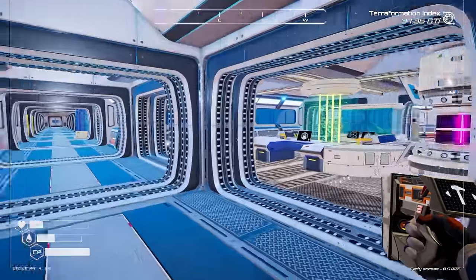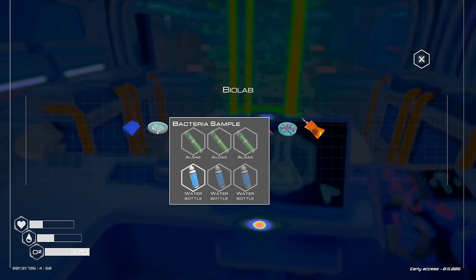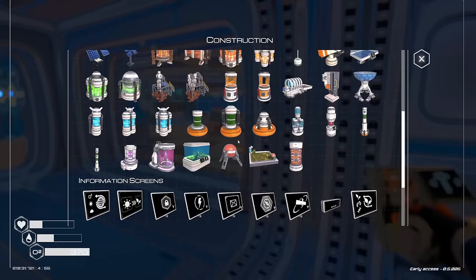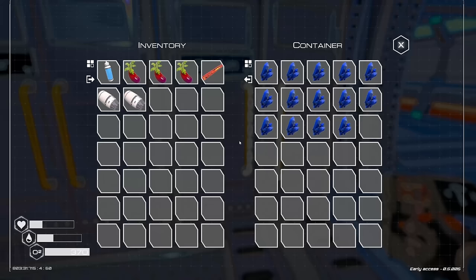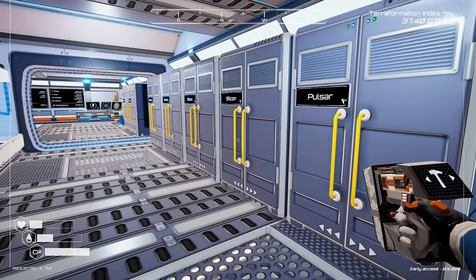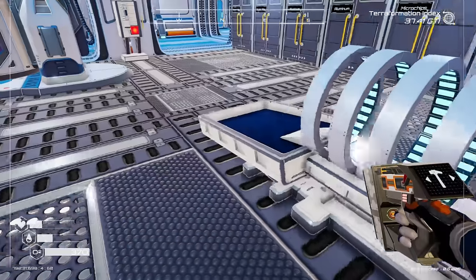For us to get our mutagen there's a few things we need. We need bacteria stable, so we need algae and water, and then methane and sulfur. Sulfur is kind of the hold up right now for me. Let's see if we can't get another tier two extractor going - that's three osmium, a super alloy rod, and another rod. Let's go ahead and craft that.